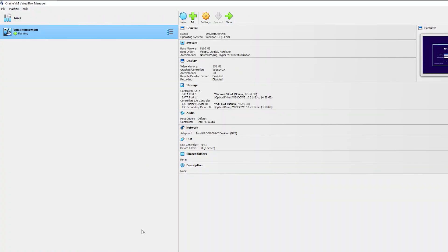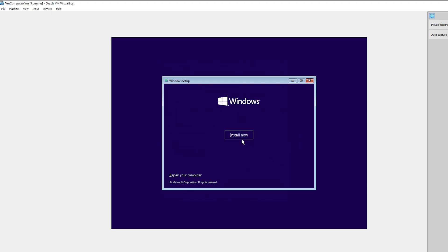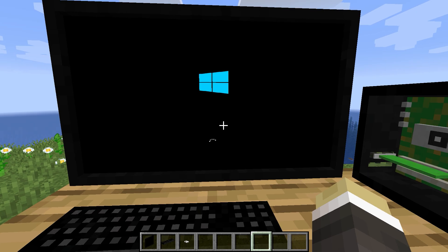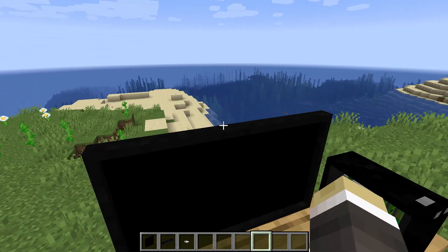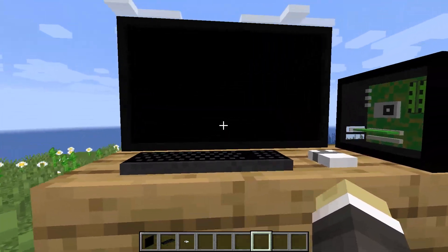Now you will be able to turn on the machine and proceed to install Windows. You can install Windows right in Minecraft if it's Windows XP, but to be able to play Minecraft, I'll be using Windows 10. One thing I haven't mentioned is that this mod requires you to have VirtualBox installed. Once installed, you can use it to install Windows more easily. I think you can learn how to do that on YouTube. Once installed, you can use it like a regular computer in Minecraft.